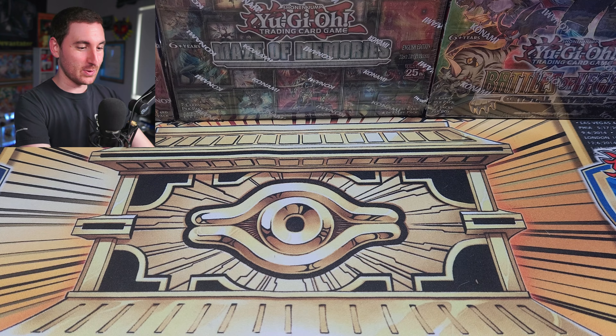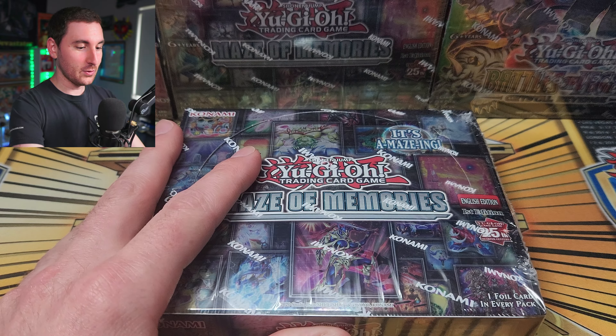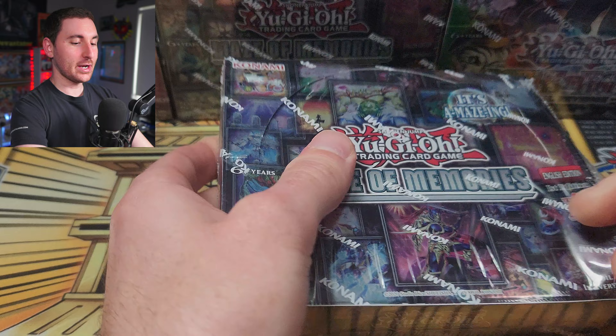Let's open up the box! Super excited to jump into this one. This is also a really new set — it came out earlier this year. I've never opened this one before. It's supposed to have a lot of really cool reiterations of classic cards like Shadow Ghoul, Gate Guardian, and Labyrinth Wall.